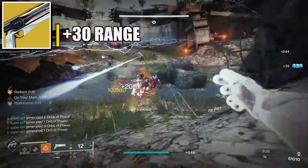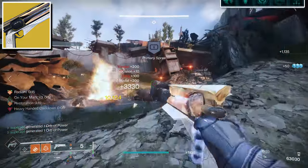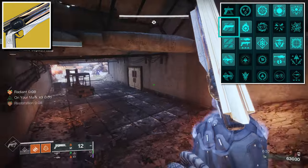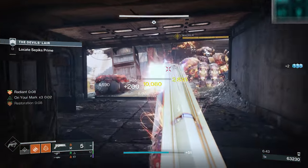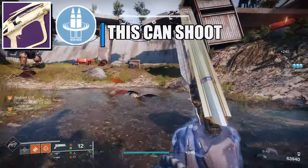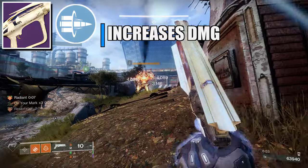If you have the catalyst for Sunshot, it grants plus 30 range and plus 20 stability. With Sunshot you're also going to be stunning unstoppable champions because we're procing ignitions and using the Unstoppable Hand Cannon mod from the seasonal artifacts. For the power weapon I am using the solar rocket launcher Apex Predator — the perks I recommend are Reconstruction in the first column and Bait and Switch in the second.